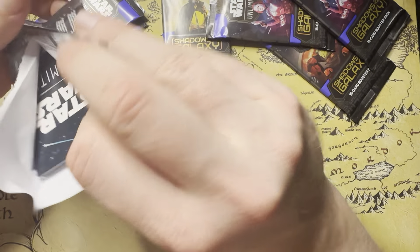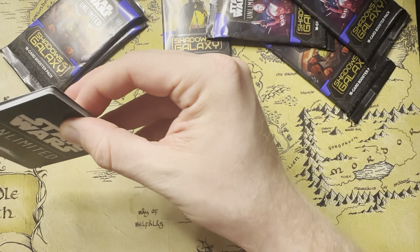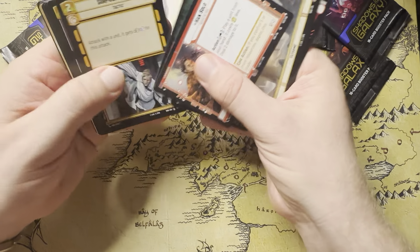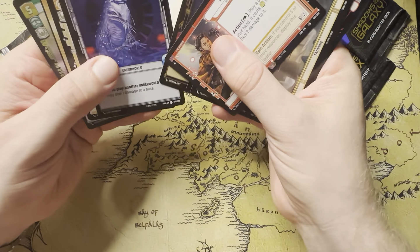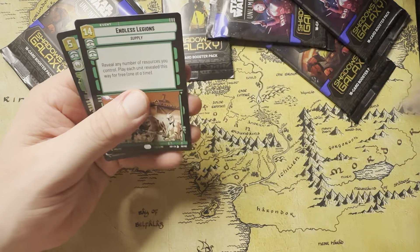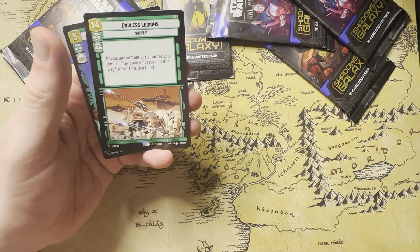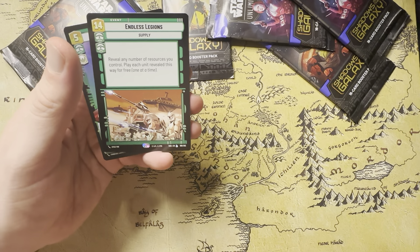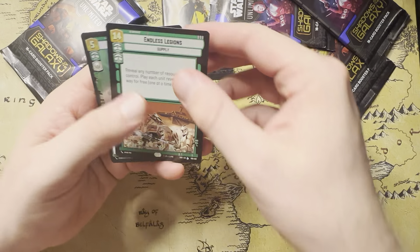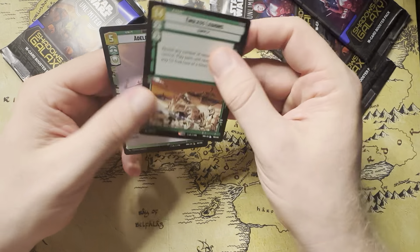I'll probably get a common-uncommon playset, which also requires like 5 hours of sorting to get there. Our rare is — ooh, nice Hyperspace Wookiee. And then Endless Legions — another legendary! Thematically the legendaries have been only big bodies. And then we have a Foil Adolfi Patrol Wing — cool card.